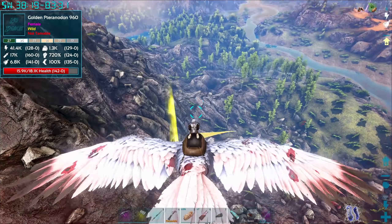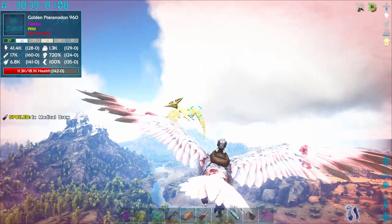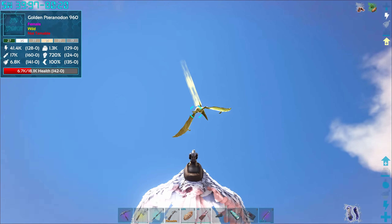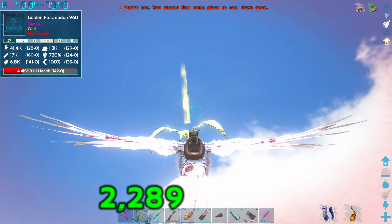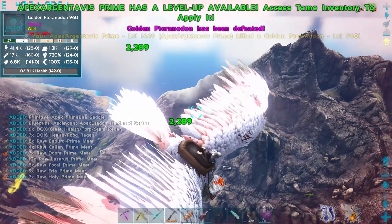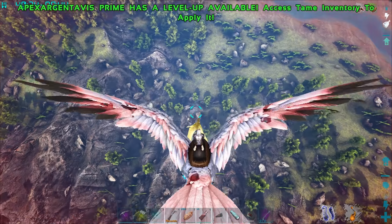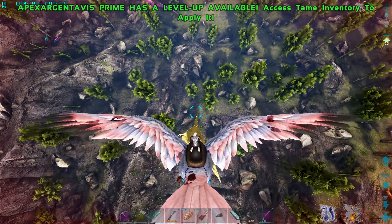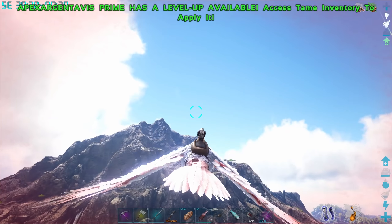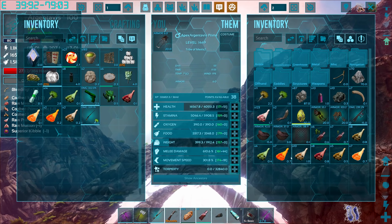Look, at least I can catch this thing — all those levels in movement speed are about to pay off. Golden pteranodon, I have no idea what you are or what you mean, but I need to kill you — I'm sure you've got something nice on you. Come back buddy — you can't outrun this dude. What do you have — gold? Goblin wants his gold. Oh wait, I forgot we're in dragon valley down here. I need to be careful because I don't know if I'm ready for extra dragons.